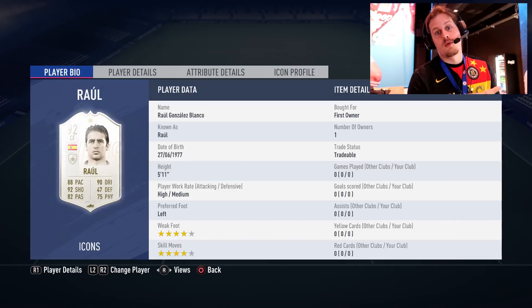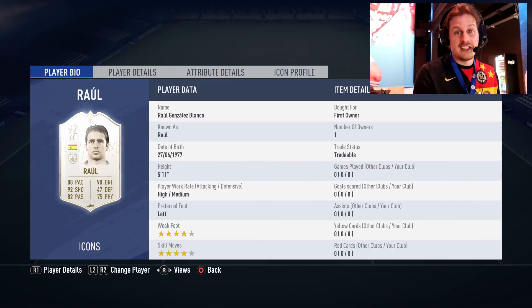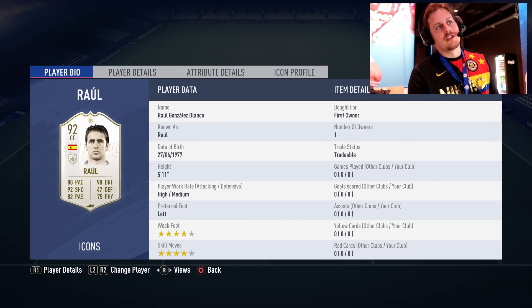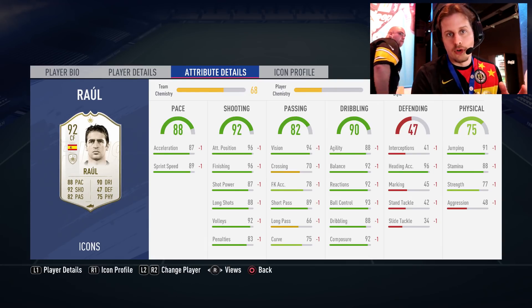So we're going to start off with one of the all-time Champions League goal scorers in the form of Los Blancos' Raul — he has over 200 goals for them and has an absolutely ridiculous-looking card. Four star weak foot, four star skill moves, 96 finishing which is going to be one of the highest ratings there, 92 composure, 88 stamina. Very nice as well — 92 Raul to kick things off.